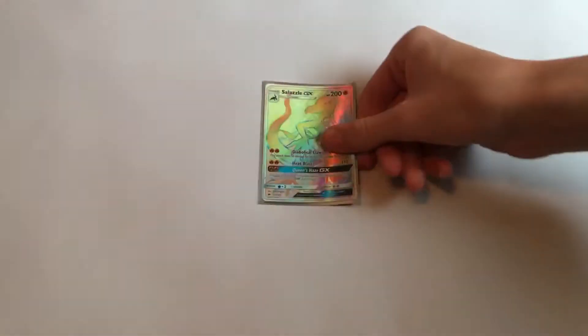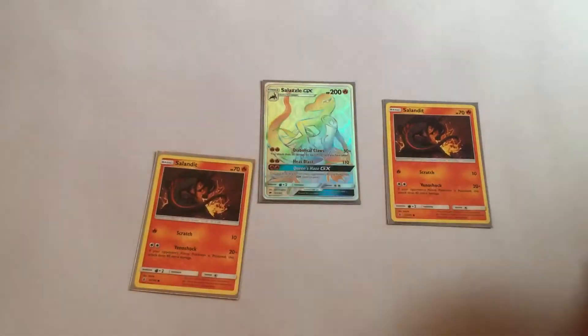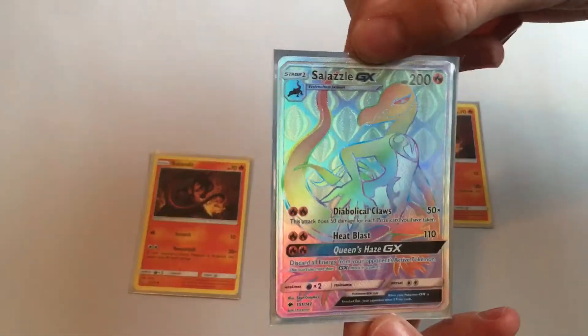Then I have 1 Salazzle GX with 2 Salandits to evolve it. Then I run 1 HoHo GX. And to end the Pokemon line, I run 1 Shaymin EX — main reason just so that we can get that draw power.